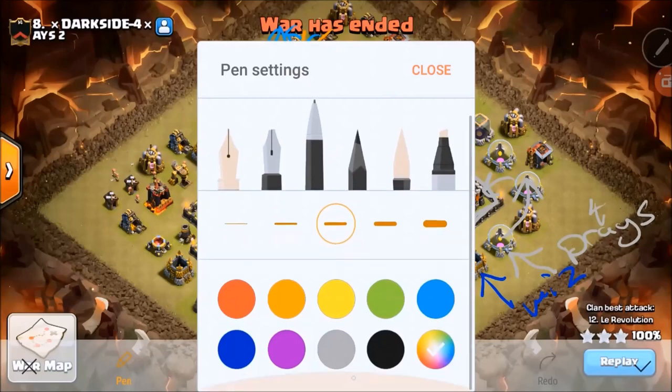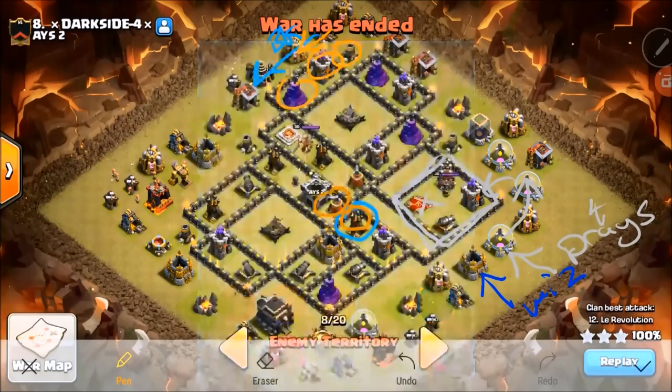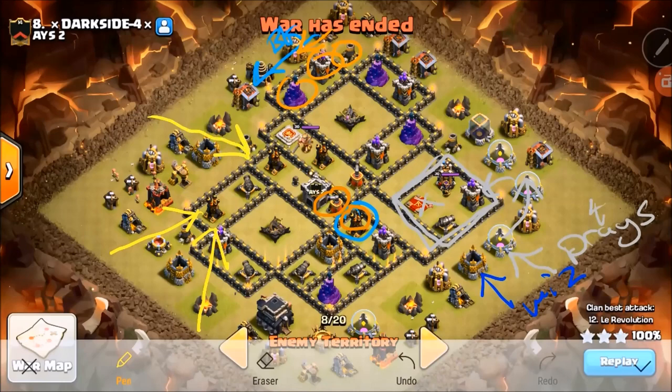For your lalo portion, where are you going to bring it in? Basically we're looking at three air defenses in a row really close together, so two hounds are going to get you through that. I decided to go with a third hound just to be safe. With three hounds you're definitely safe. I decided to go in at nine o'clock — one hound at eight thirty and one hound at nine thirty, and then the last hound I'm going to come in towards the mortar after the first air defense drops.